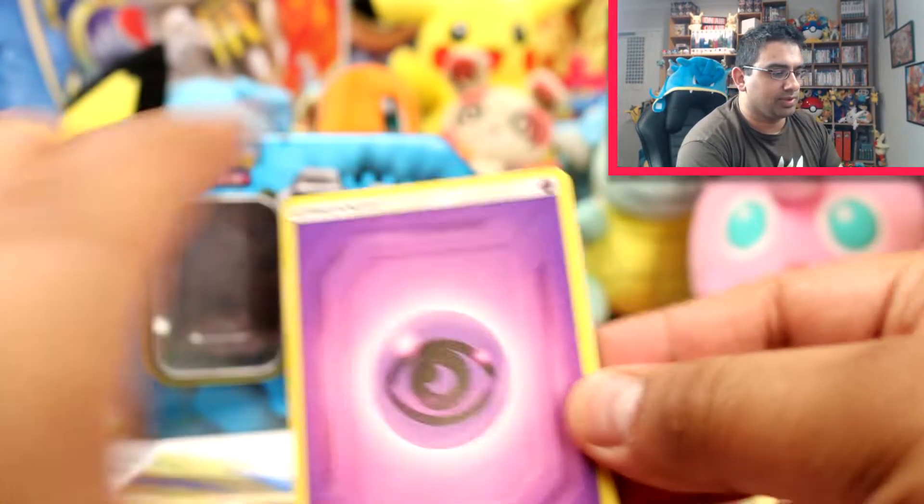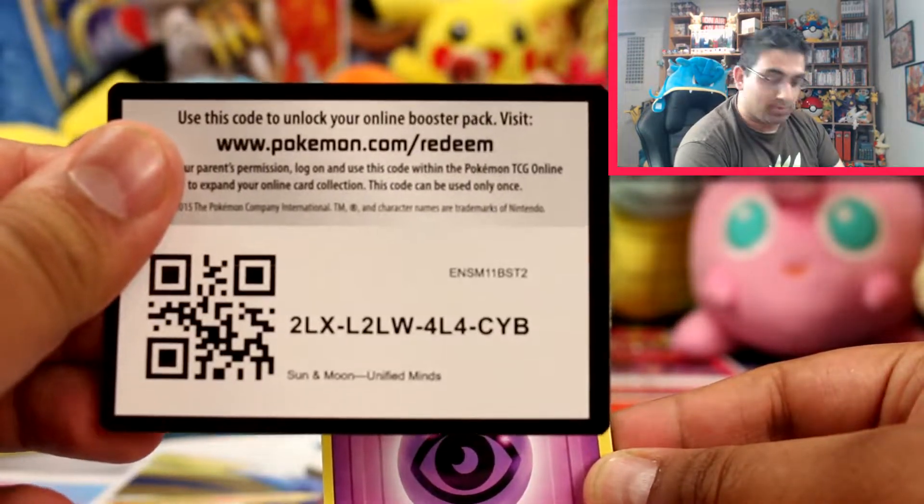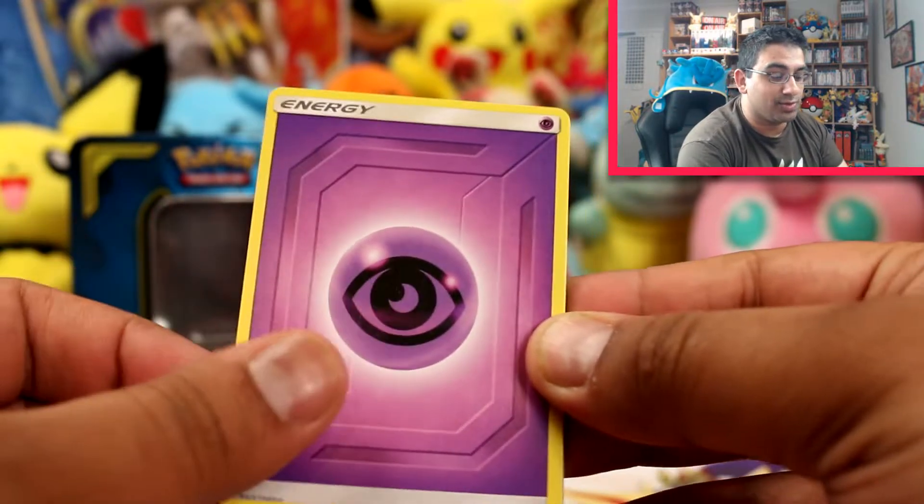Onto the last two packs, both of which are Unified Minds. Because you guys are awesome, I'm going to give you a free code from both of these — so watch out before I go into the opening. Here's your first code for Unified Minds. Boom — enjoy! And if you do manage to grab that, let me know how you go with the pulls.